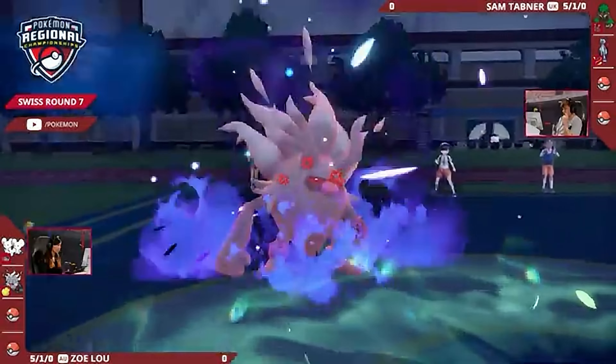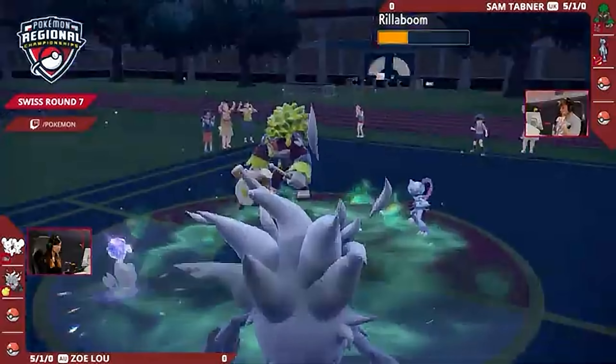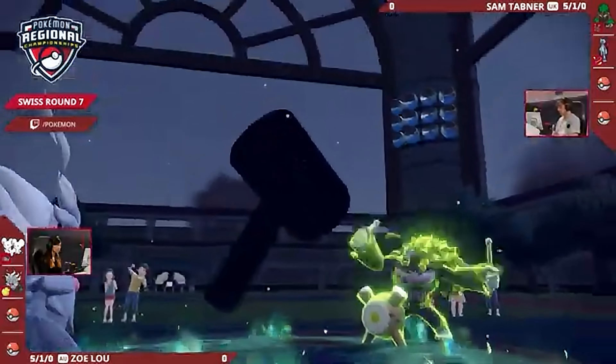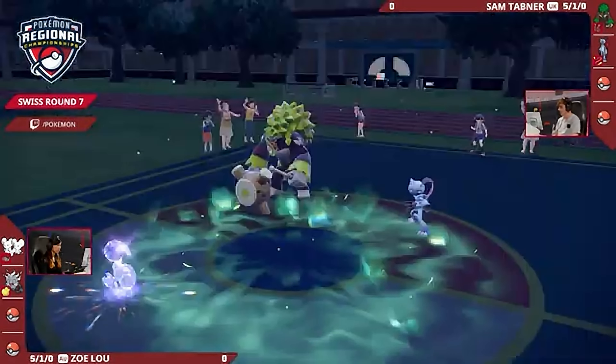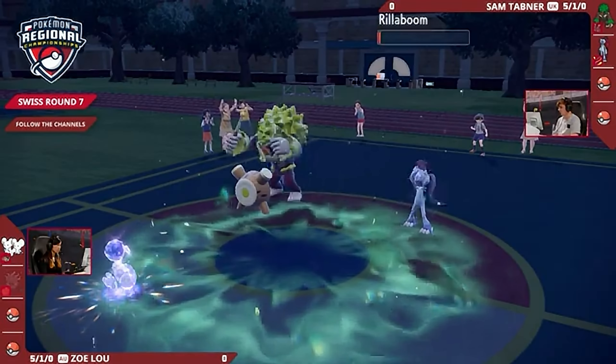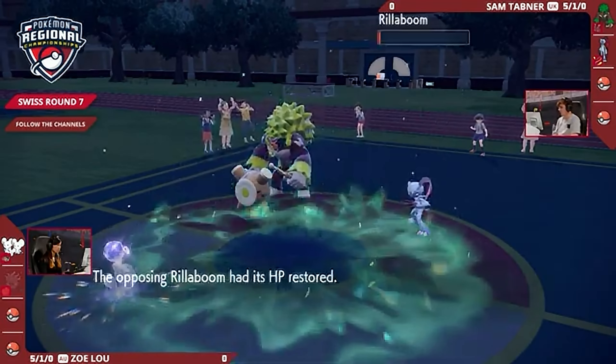Such minimal damage. Is the Rage Fist just enough to completely clear this Rillaboom from the field? It's not quite — thanks to that defense boost from Coaching. And there's the Wood Hammer. That plus-one is easy enough to KO this Annihilape. A massive KO. All of the eggs in the Annihilape basket for Zoe, but it's just down and out after turn one.